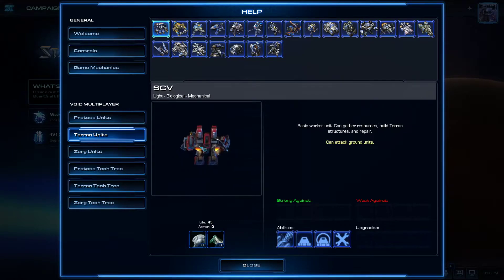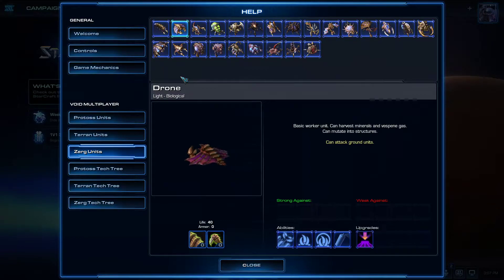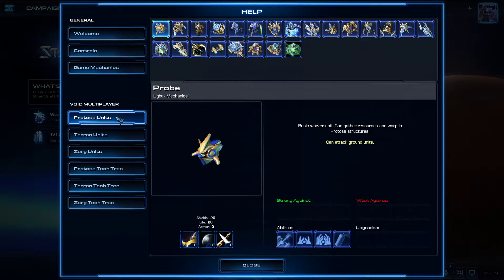The SCV literally sits there and builds the building, so when you're building something as Terran, the SCV needs to be there the whole time. If the SCV dies while the building is halfway done, you can put another SCV on it. This is unique to each race — in Zerg the drone morphs into the building and you lose the drone. In Protoss, the probe warps in the building, taps the warp space-time fabric, the building starts building by itself, and the probe is free to do whatever else.